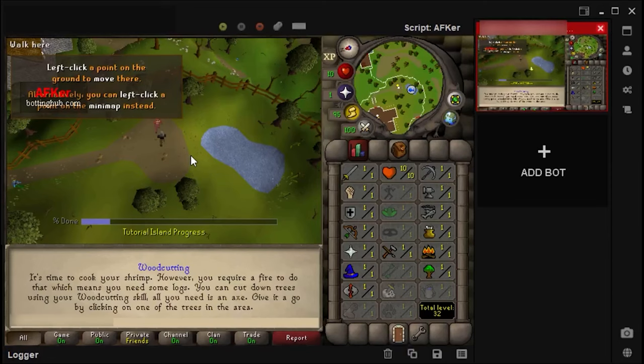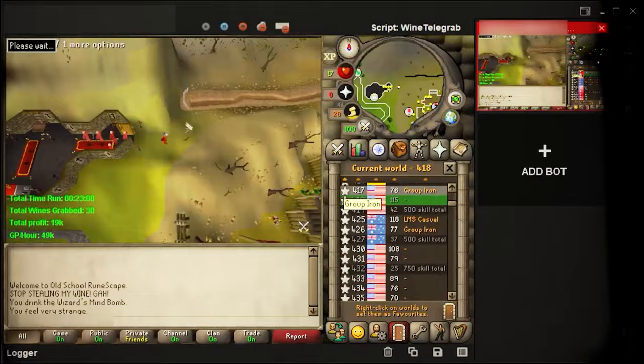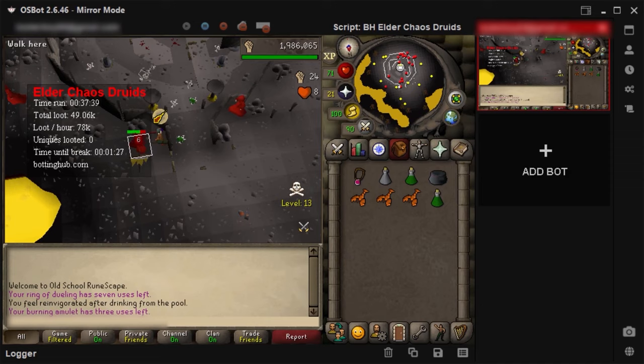I am attempting to bot 1 billion GP from scratch on one single account and this is episode 2. To give you a quick recap, in episode 1 we worked our way up to a bond by doing some random free-to-play money makers like looting, woodchopping, and telegrabbing wines of Zamorak. Once we jumped into pay-to-play worlds I started off by doing some Winter Todt and things like chaos druids, elder chaos druids, undead druids, and we even got ourselves a pet while training agility. For this episode we started off by doing some more elder chaos druids — we had some decent luck last time so hopefully that will happen again.